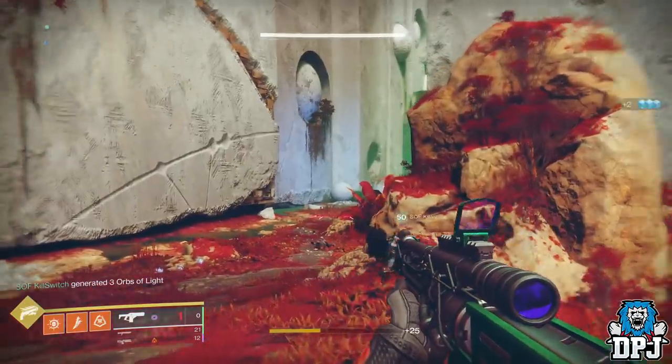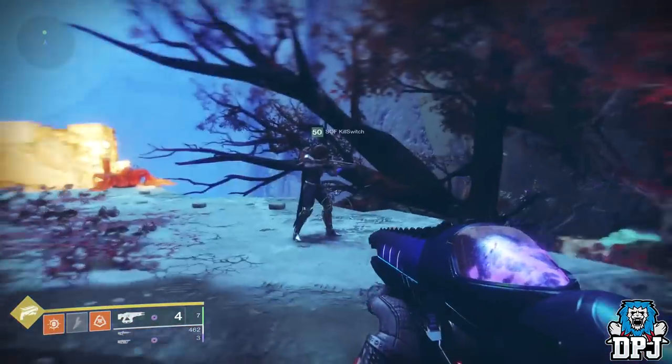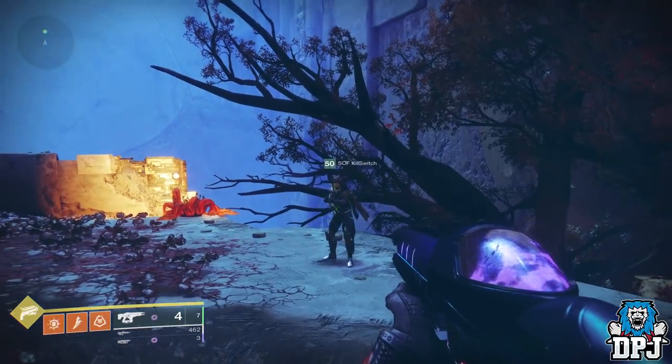Once you have this, you have an instant shot ready. If you run, double jump, or use an emote, it resets the weapon back to normal. But you can single jump, walk, and crouch, and all is fine.